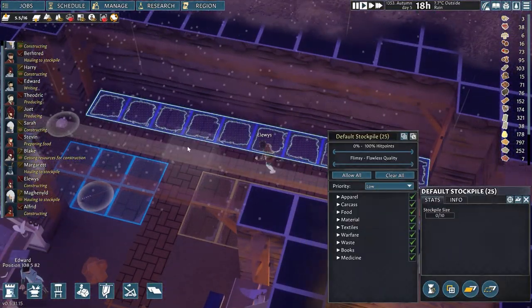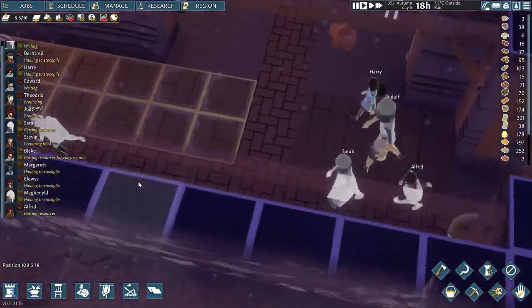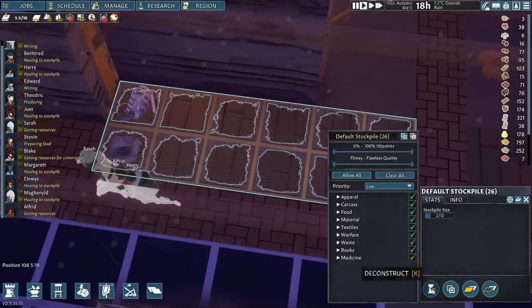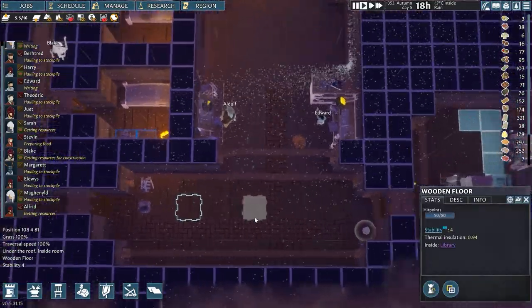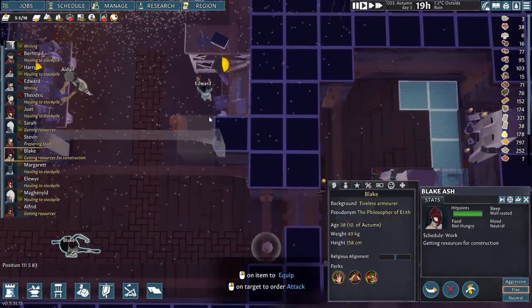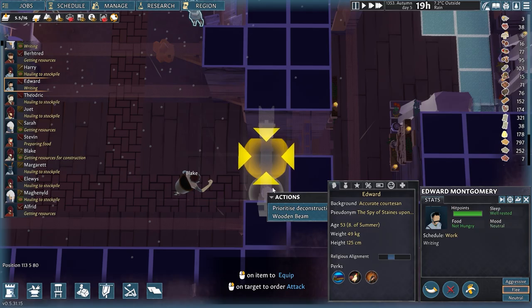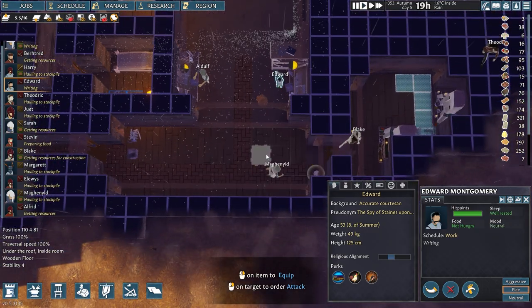I need to get rid of these stockpiles, and weaponry needs to go somewhere else if there's any left — there is a little bit. Why were the bones and ash piled here? Interesting thing that happened. Does Blake have a hat? No. Edward — get this hat for yourself just so I get it off the floor.